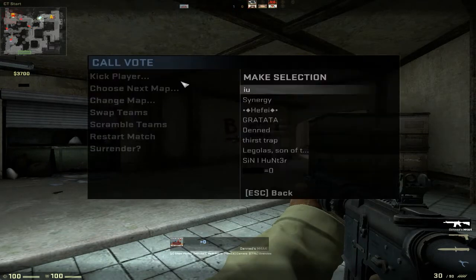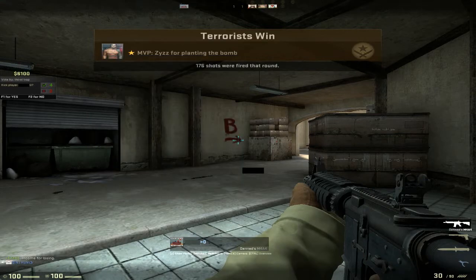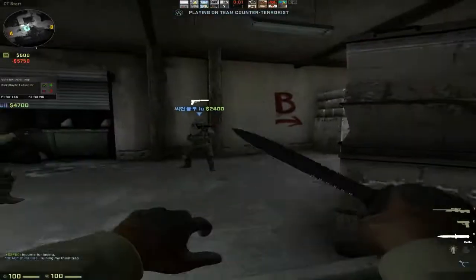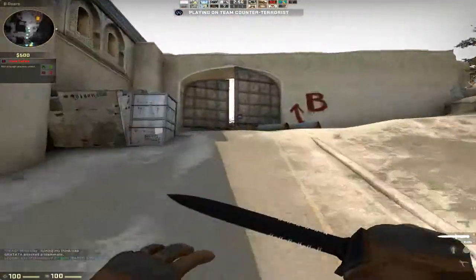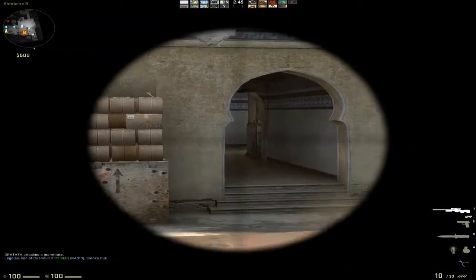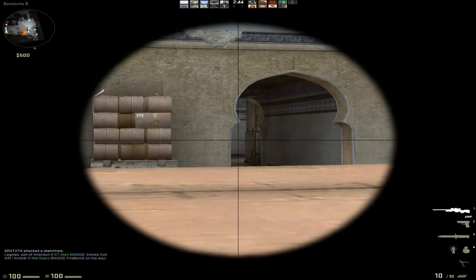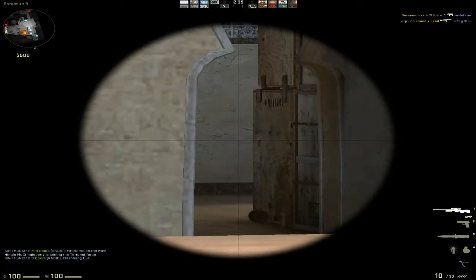This guy's useless. Let's kick him. Now that I have enough money to buy an AWP, I'm going to go and patrol B, because holding B doors with an AWP — if you're good with it, it's a foolproof way to keep it.